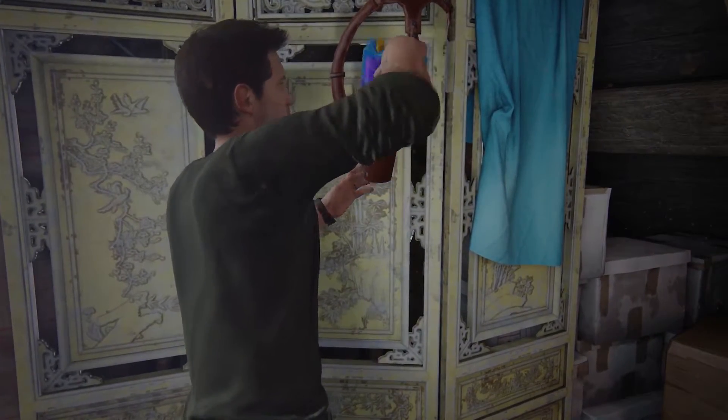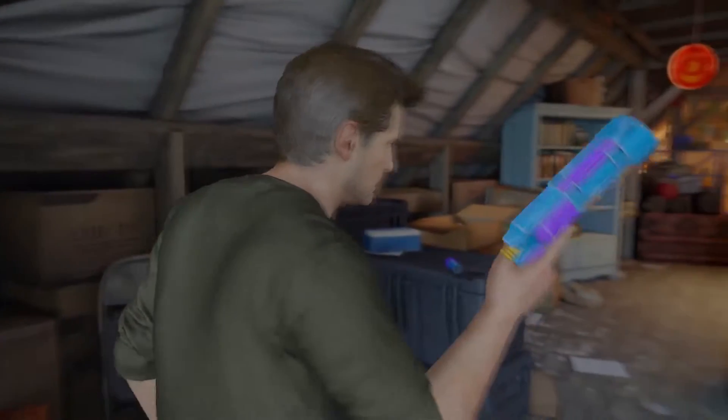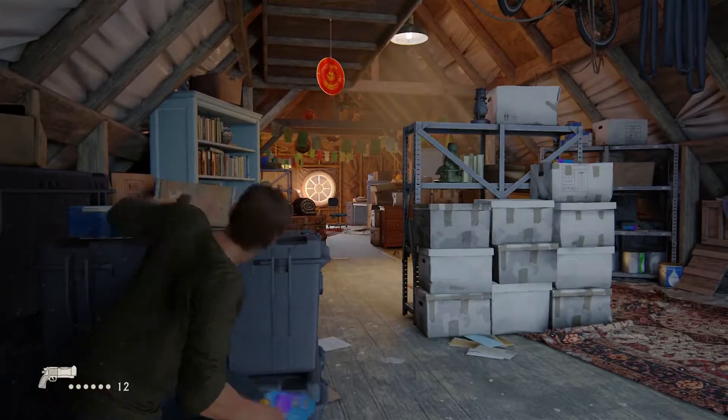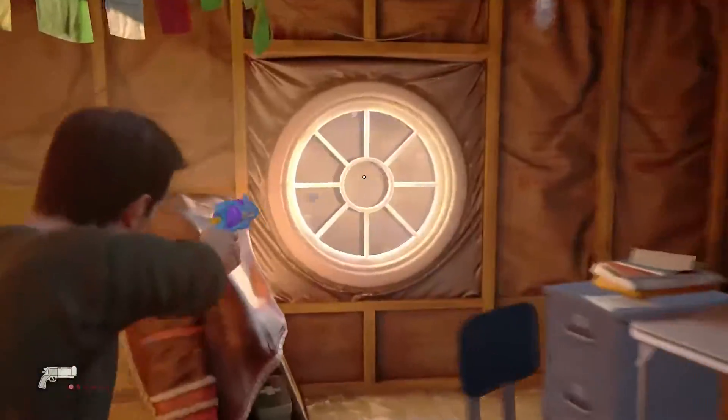If you approach it you can pick it up and then you can start firing it around the room. Now there is an objective here, but I do miss that, so I start off by basically just acting like an action hero — just shooting some bullets, doing some rolls, going between cover, shooting some windows.